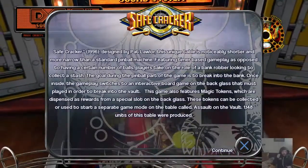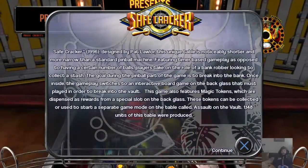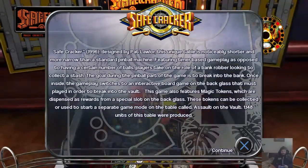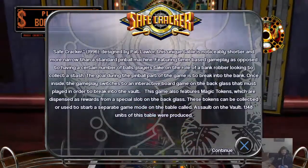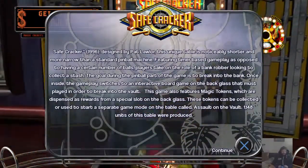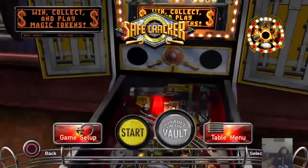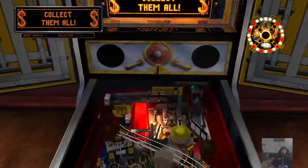The gameplay switches to an interactive ball game on the backglass. The game features magic tokens which are dispensed as rewards from a special slot on the backglass, used to start a separate game on the table called Assault on the Vault. Wow, that's amazing! What a fascinating idea!